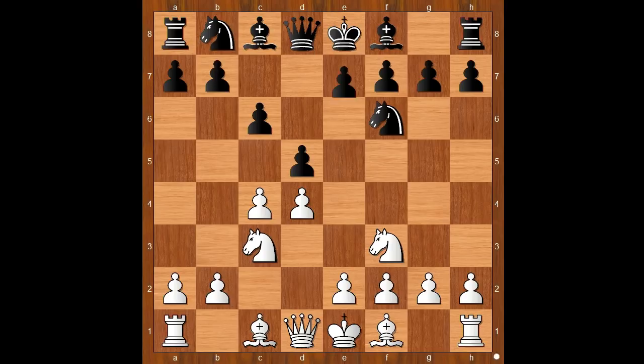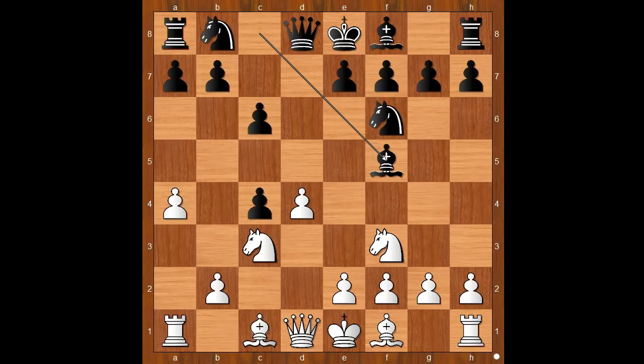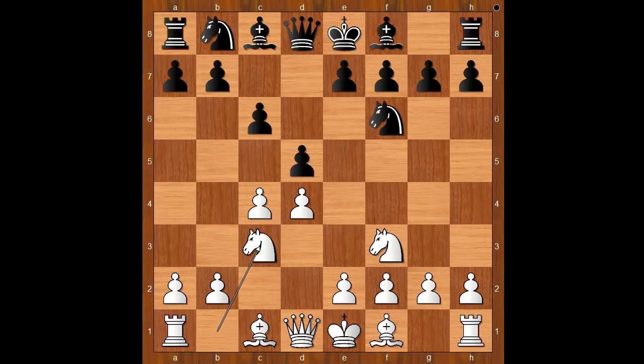e6 and dxc4 are the two most main moves, and dxc4 is the Slav Defense. In this position most of the time grandmasters play a4, preventing b5, and then black plays bishop to f5. That is the standard Slav Defense. Note that the white queen can't go to b3 in this position.